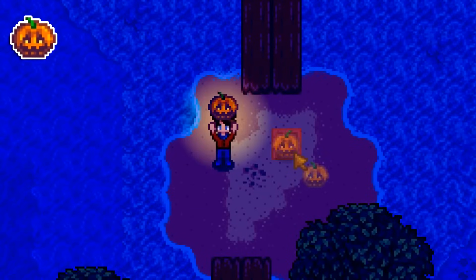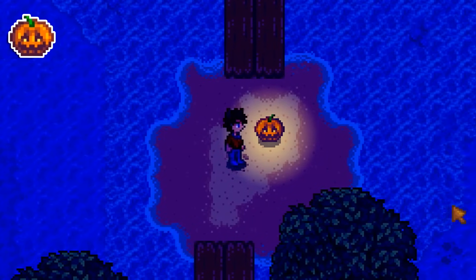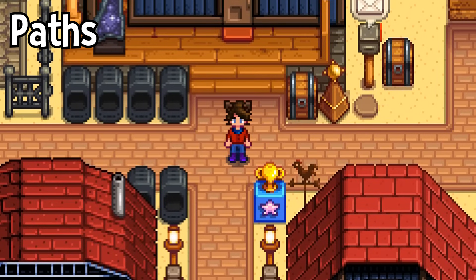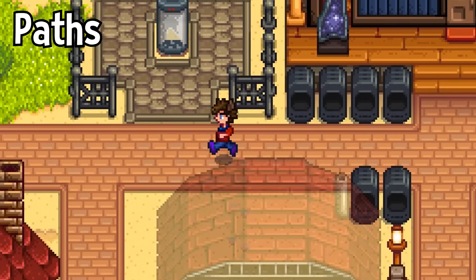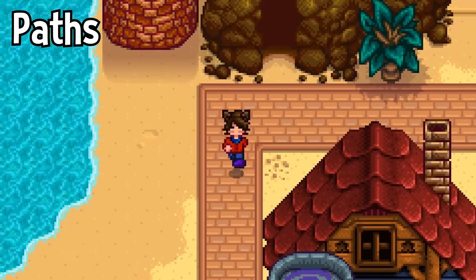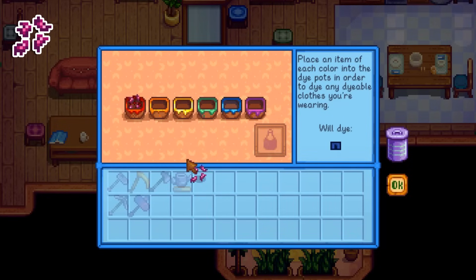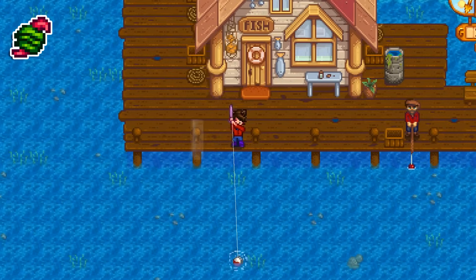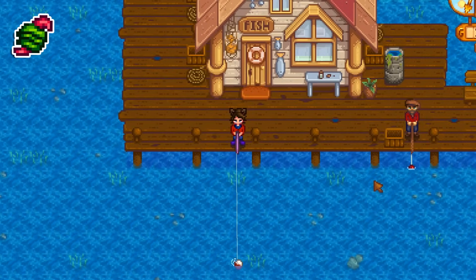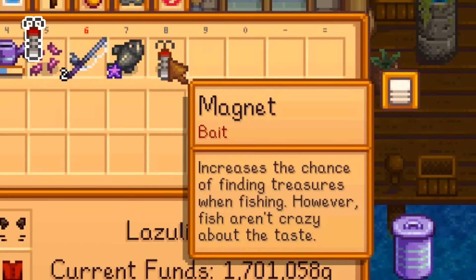Jack-o-lanterns are the smallest light source in the game, which can be useful for very specific lighting setups. On your farm only, all pathing will make you one unit of speed faster — which isn't a lot, but it adds up over time. Bait is probably the easiest red dye item in the game. Not only does wild bait give you a chance for double fish, but it also speeds up getting a bite more than regular bait does.